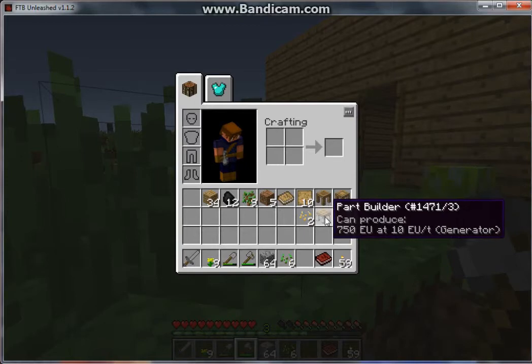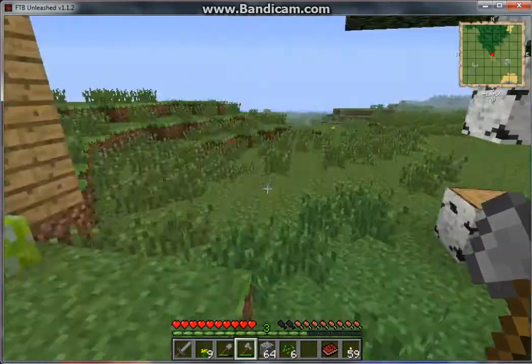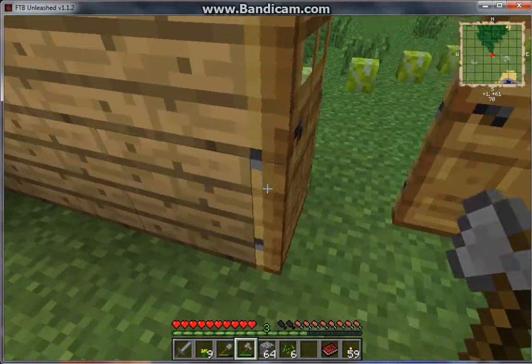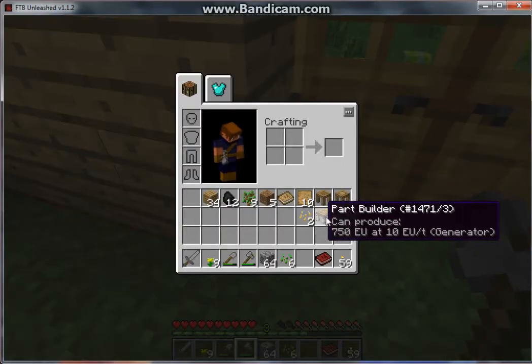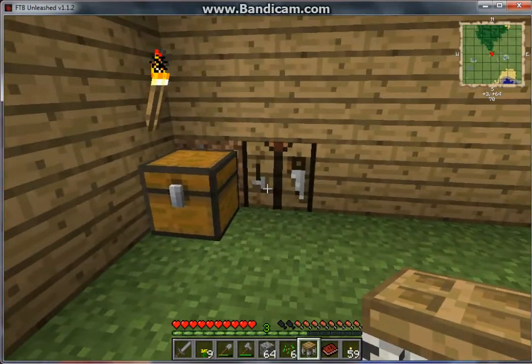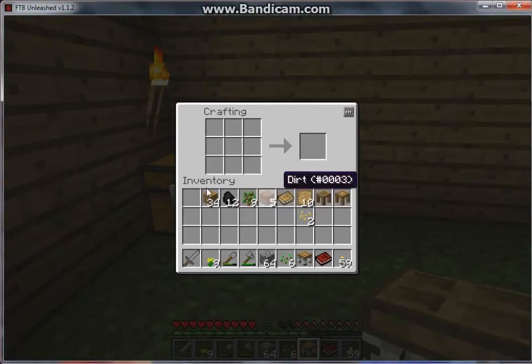It doesn't have to be that type of wood — it can be any type. The legs of the table will just look different. There's one more thing you can make: a pattern chest. In case you didn't know, this is the mod Tinker's Construct.